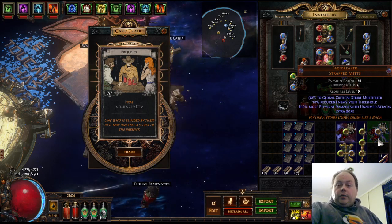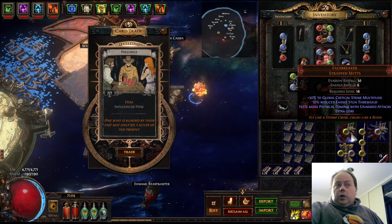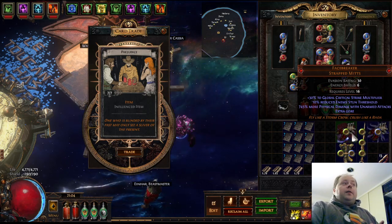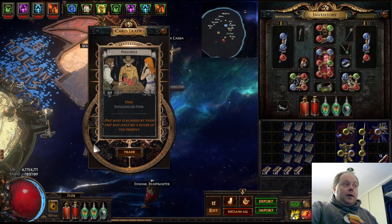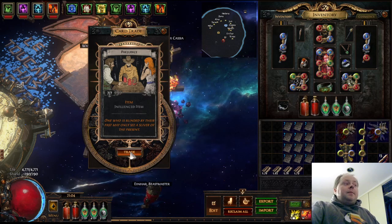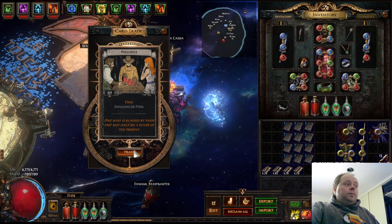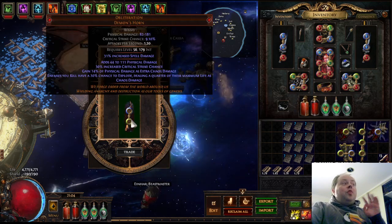Shaper influence is really good on a lot of things because of the very powerful chest the Eternity Shroud. Additionally there are synergies with the Shaper and Elder unique rings Mark of the Shaper and Mark of the Elder respectively. But otherwise it's just for aesthetics. These Bones of Ula look cool. We have an Obliteration with Shaper influence — that is actually really good, someone is genuinely going to find a use for that.